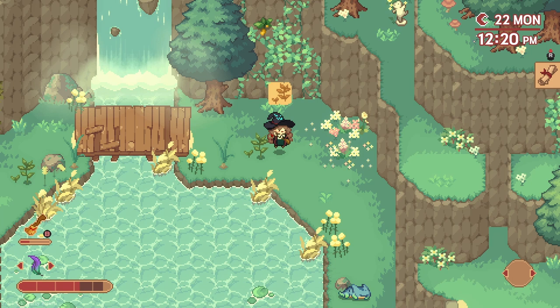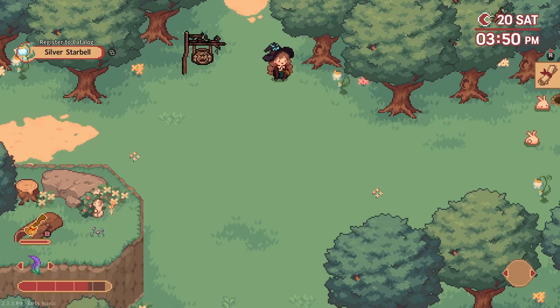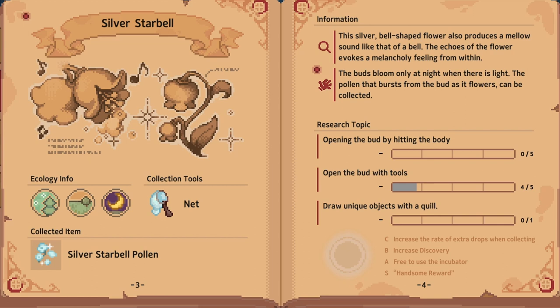According to the patch notes, a research project system has been added and benefits can be earned based on achievement. The book page has also been reorganized, and creatures of special shapes different from those of existing creatures will appear. For example, I initially logged the silver star bell in the daytime, but then I went back and logged it again at nighttime and it gave me a second picture, and also some additional information appeared.